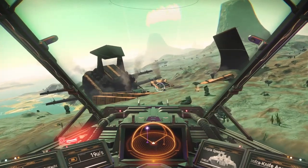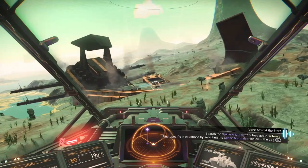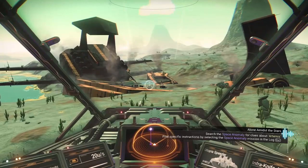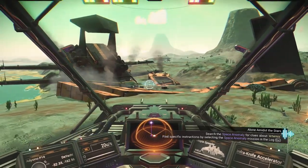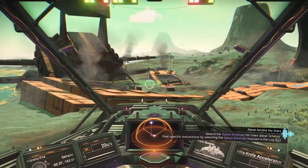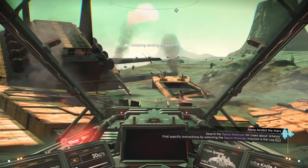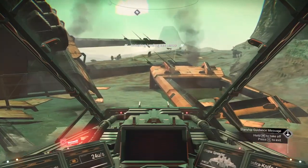I've already been to this crashed freighter and interacted with the comm ball, just like the comm ball we found in the crashed freighter that was part of the original storyline. I go into the landing pad that's in the middle of the freighter.